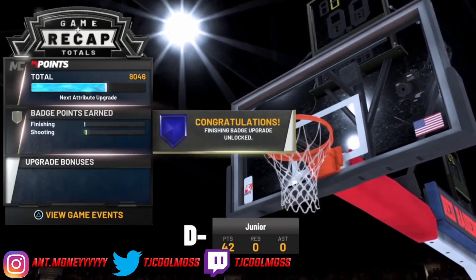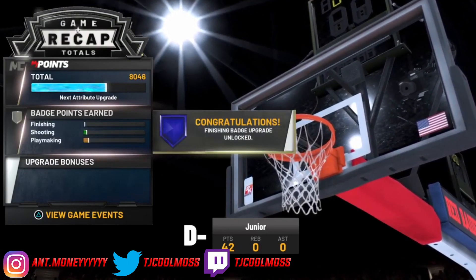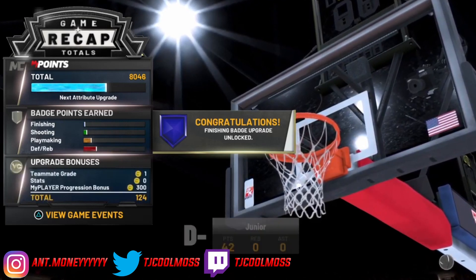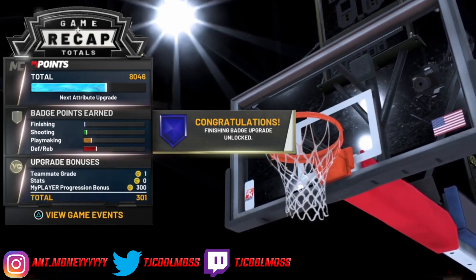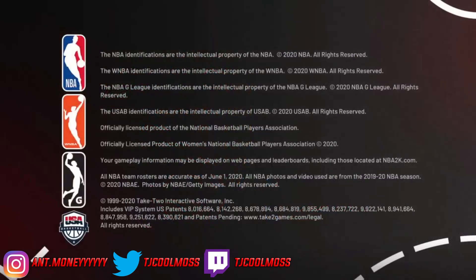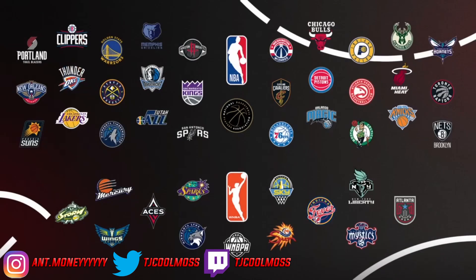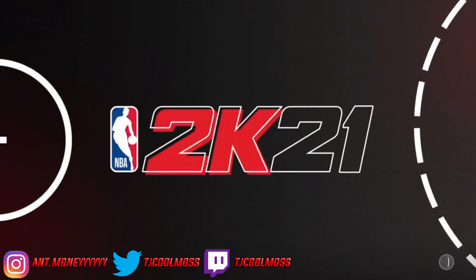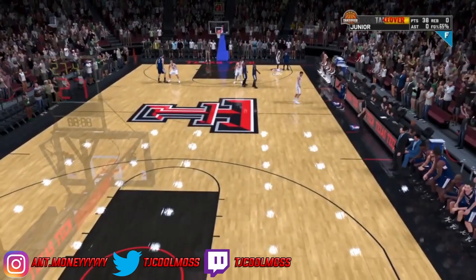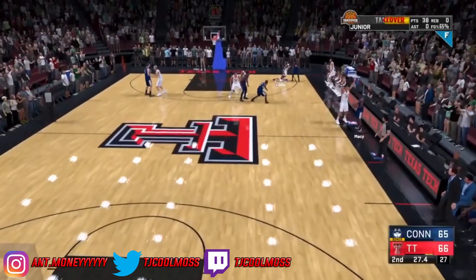Now the game is over, and you'll see the same screen as always after a MyCareer game — the game recap. Wait for everything to finish loading; you'll definitely get some badges. Wait until the VC is done loading, then close out of the app. I advise you wait until the loading box goes away just to be secure. Once the VC loads, close out the app, load back on, and it should bring you back to those 30 seconds.